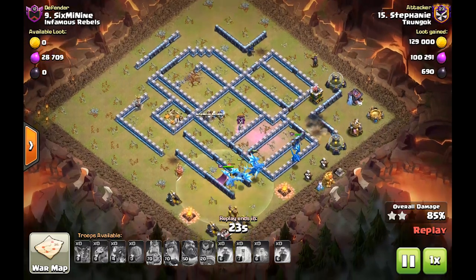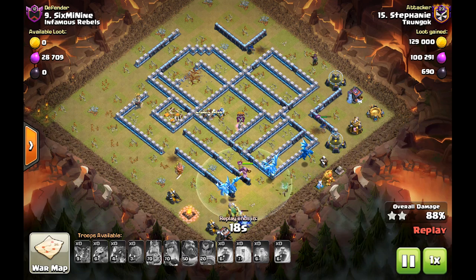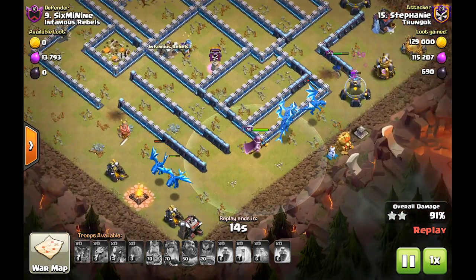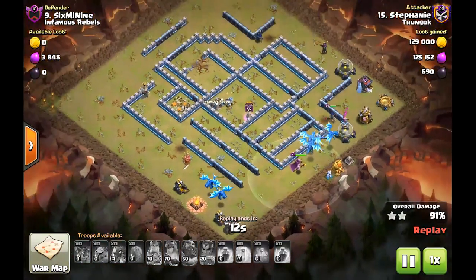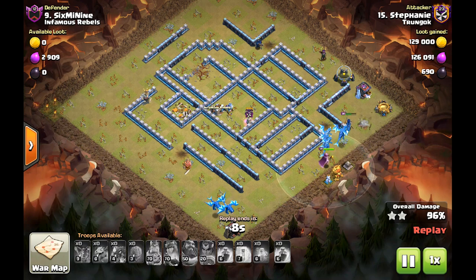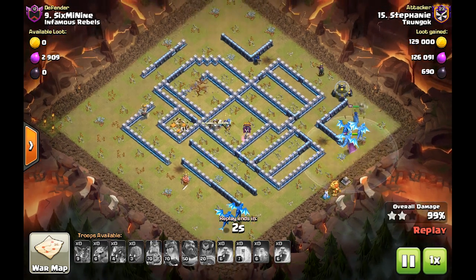Left up are like five e-drags — something like that — really crushed this base. So we have the e-drags, we have the heroes for funnel, we have the warden protecting the e-drags, and we have the RC taking out side defenses at the back end of the attack. That is the first one down.